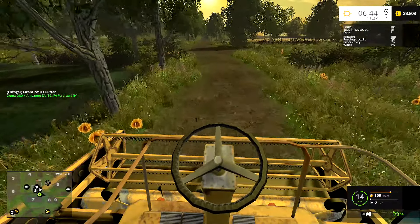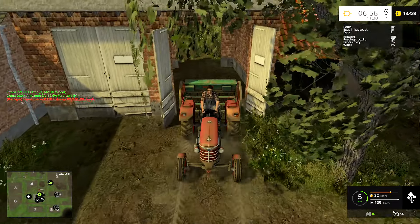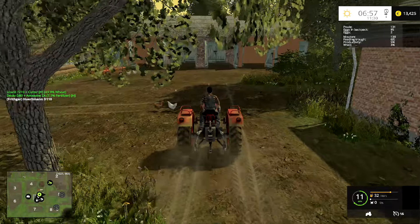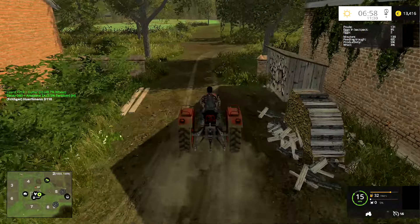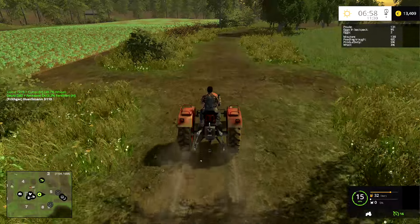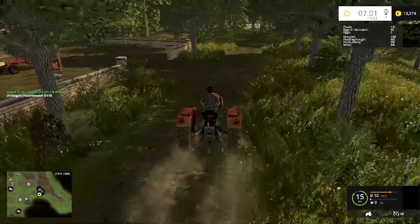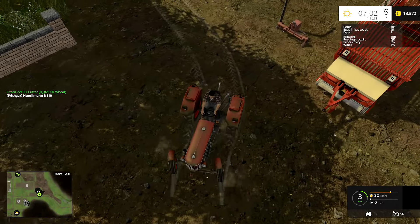I'm backing this one into the shed to drop the seed drill under cover. Right, I'm going to head over and get the mower. I've got the mower, we've got the rake, and I've bought a loading wagon as well - the forage wagon we used last time on the straw, that's ready to go. So we'll go get the mower and then I can start mowing that field right there. It's brilliant that we can now afford to buy some of these things - the forestry work has really paid off.